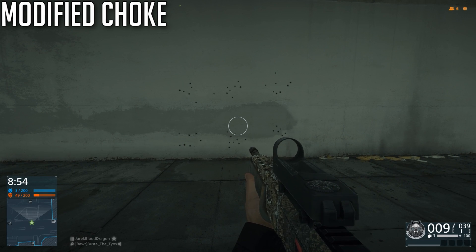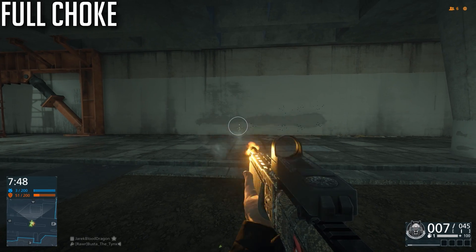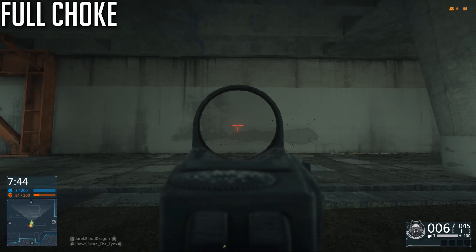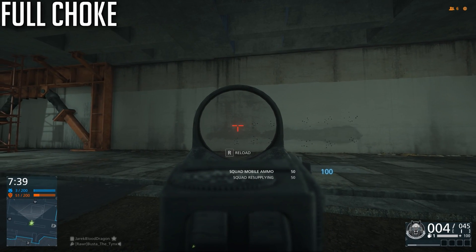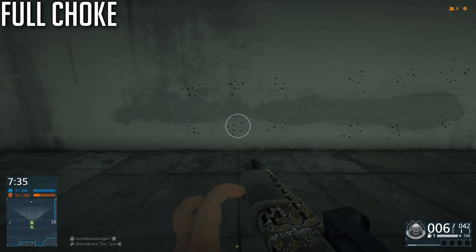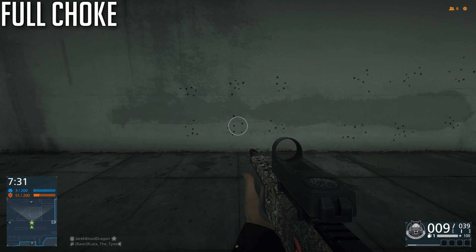Even while moving, this didn't seem to change all that much. So you really don't have much reason to run with anything other than the laser and a full choke. I'm not sure if this is a bug or just how it's supposed to work — it seems to have much more different effects on the 870 or the 37 Stakeout, where it actually does harm your hipfire accuracy, but not on a semi-automatic shotgun. I'm willing to bet this is a bug.